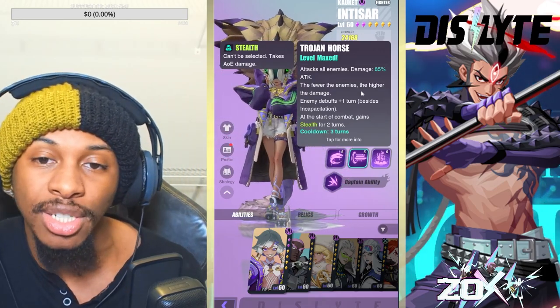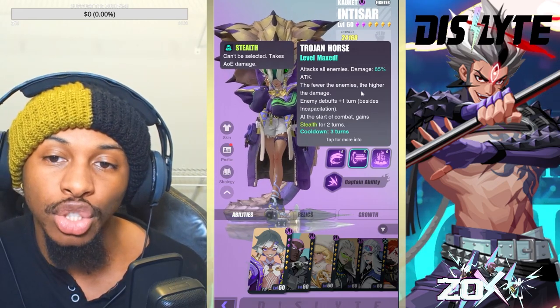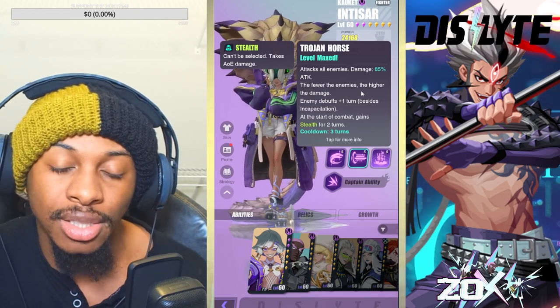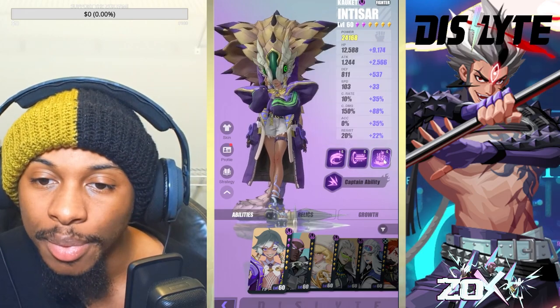On the S2, Trojan Horse, she attacks all enemies dealing 85% attack — the fewer the enemies, the higher the damage. It also extends enemies' debuffs by one turn, not counting CCs. At the start of combat, she gains stealth for two turns.